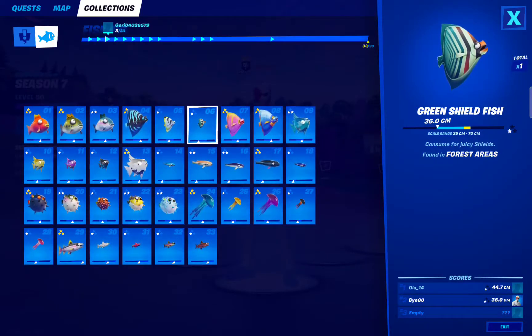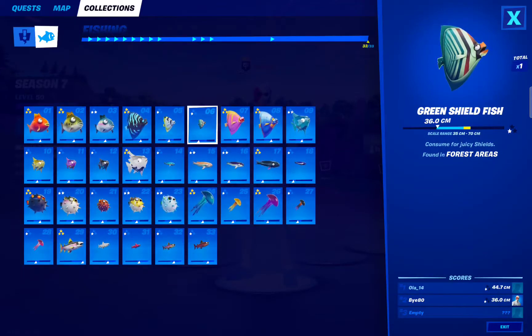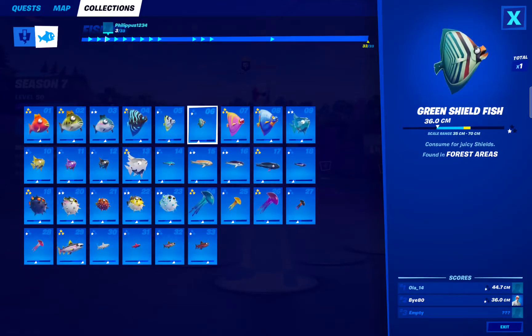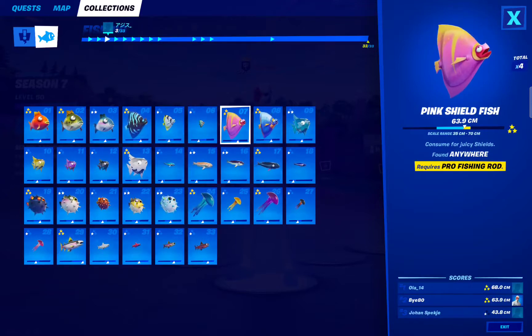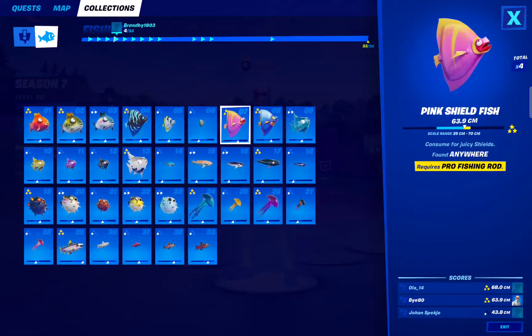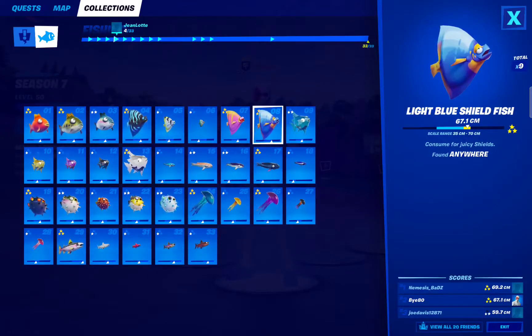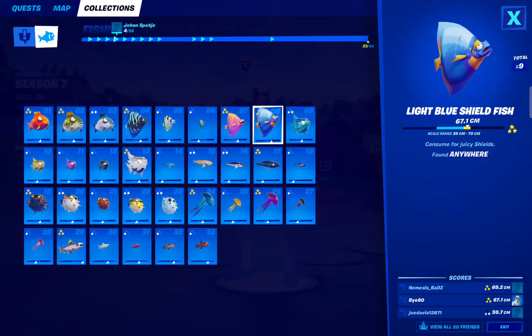We have Green Shieldfish — can be found in forest areas, but it's not an easy catch, and it doesn't need a fish probe. Then we have Pink Shieldfish — anywhere with a pro fishing rod. That's also a little bit difficult to find. And the Light Blue Shieldfish can be found anywhere.